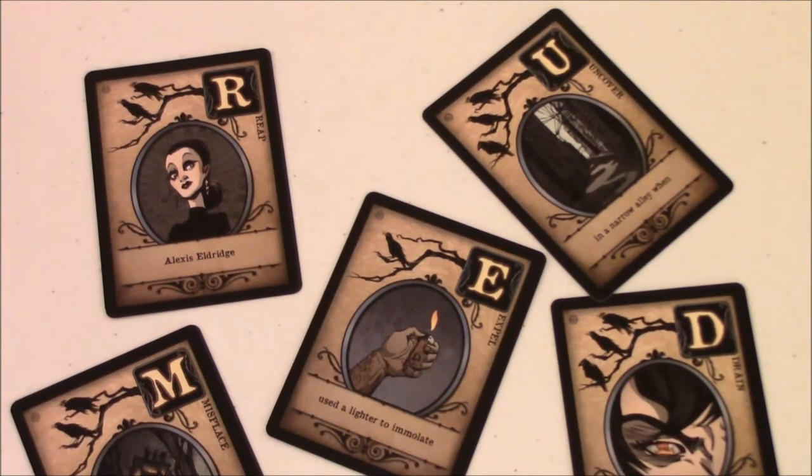The main cards included in Murder of Crows are the letters that spell the word murder. The player who wins is the first one to spell the word out in front of them: M, U, R, D, and E. Each one of these cards, whenever you play it into your murder — which is your tableau or player area — has a different effect. The M lets you take a card from another player's murder and put it into your own hand.